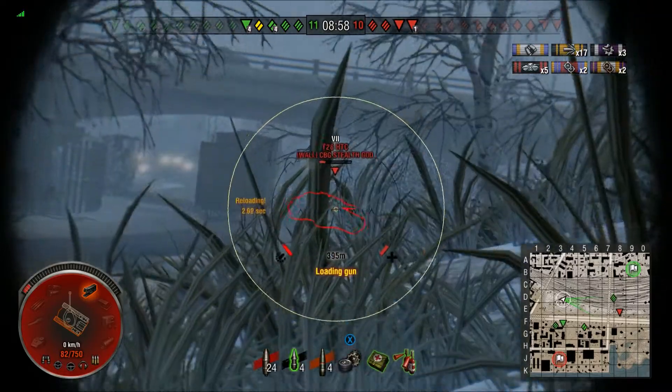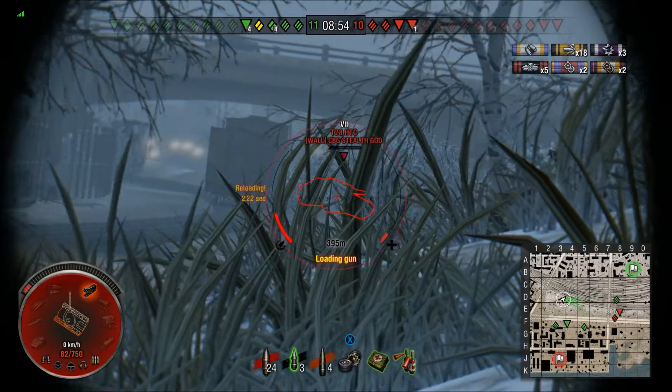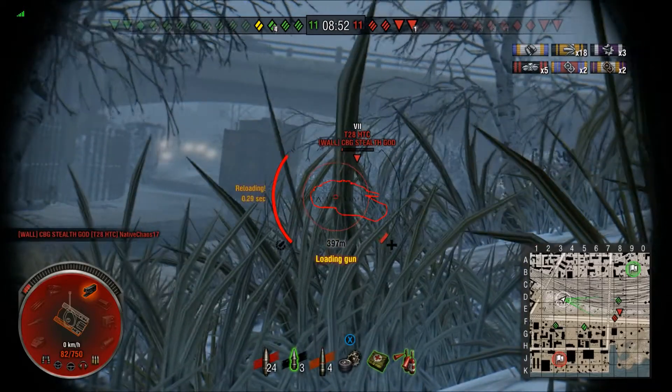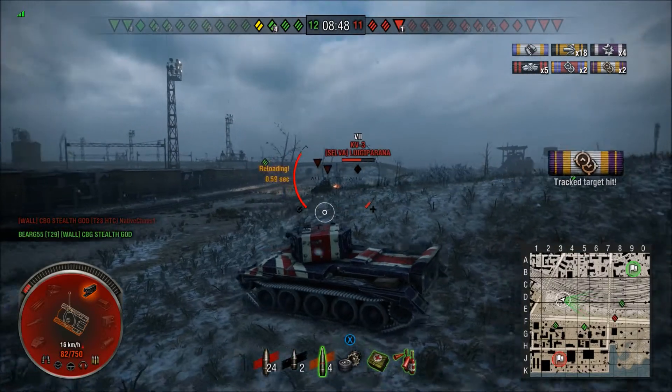These are premium rounds on the side of this tank. There we get one, but he is angled pretty well. That one bounces. We need one more shot — one hit will do it. We track him. We're trying to reload, and an ally takes him out. So we get the assistance damage but no top gun yet.